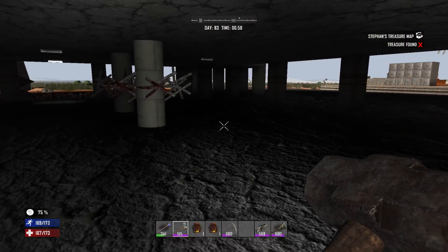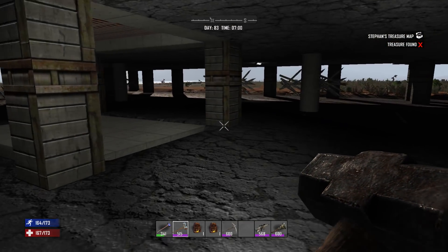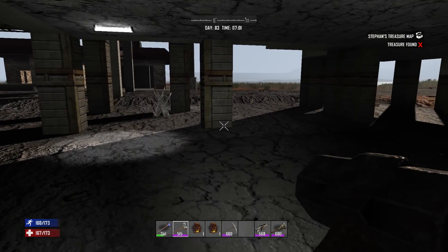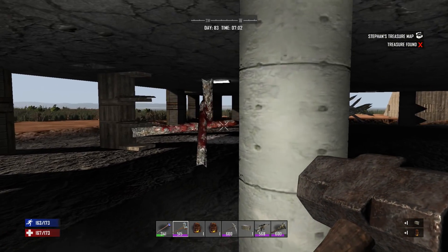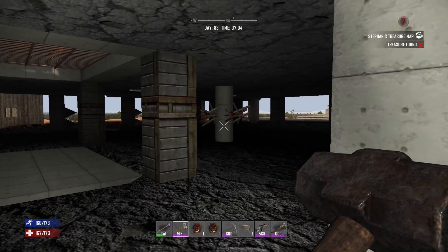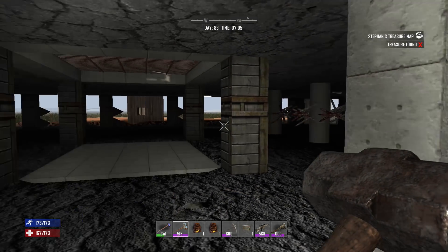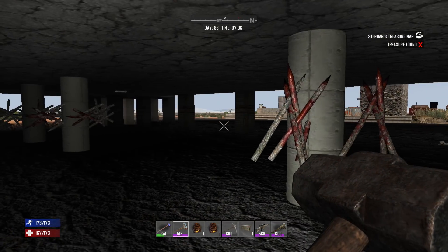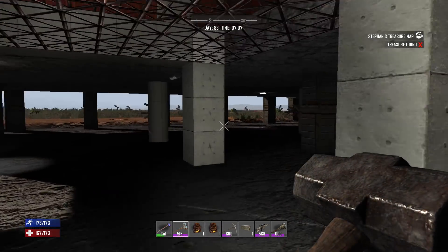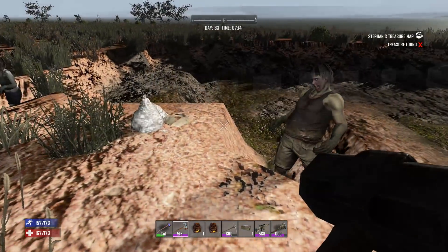This is actually very effective for the wandering zombies and the screamers wandering through here. The other horde night I was wondering why the spiders were going to the only two pillars I didn't put spikes on — it's probably because there were no spikes blocking them from climbing up and down. So we're going to try putting spikes literally on every pillar inside this building for next horde night.